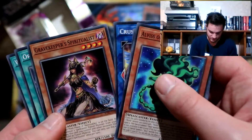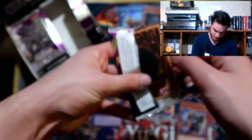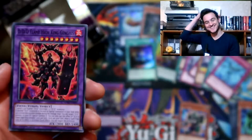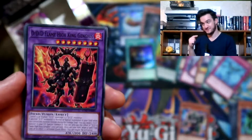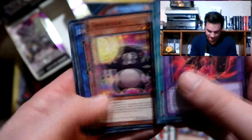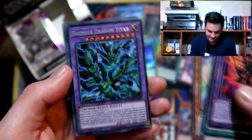Crusadia, Gravekeeper Spiritualist, Orchestrated. Parallel Panzer, Bear Blocker, Dino Wrestler King T-Rick style, Orcus Harp Horror, and Thunder Dragon Titan!